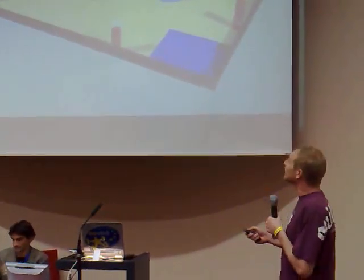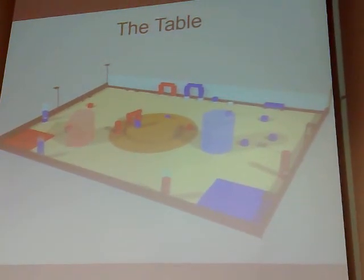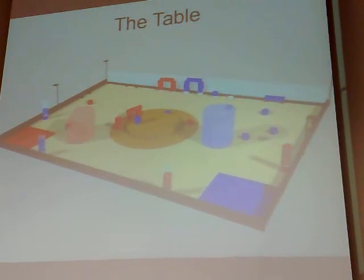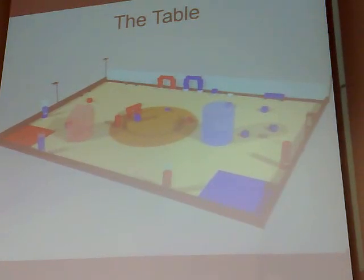Here you have a diagram of our current idea for the table. We have red robot and blue robot, and most importantly the main playing elements, which are available in two colors for the colors of the robot. The playing elements are circular disks, and those are the elements that the robot should use to construct the temple.